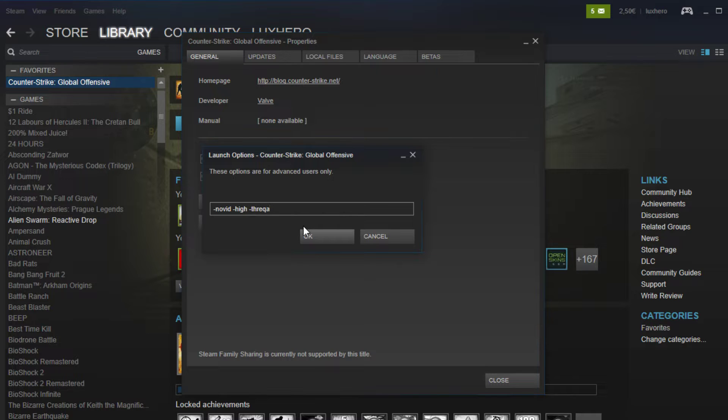-threads, and then the number of threads your CPU has. If you have a dual-core CPU, then I don't recommend using this launch option. -nojoy will remove joystick support, which you don't need if you're not using a joystick.